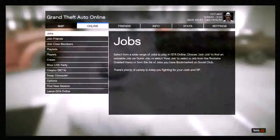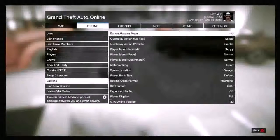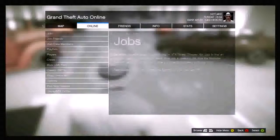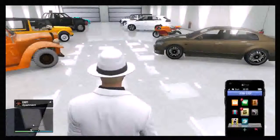So to start this glitch off you want to go to the back of your garage, press start, go to online, go to options, change the spawn location to garage — or you can also hold the back button and do it that way. You and your friend will also need the 400k apartment.